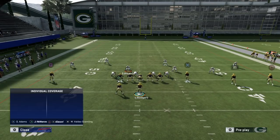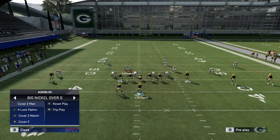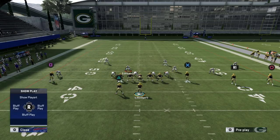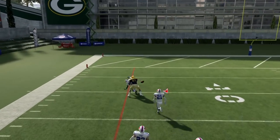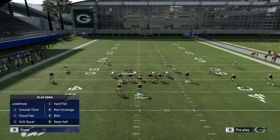One thing to note about running press man on the weak side: you don't need to worry about unbumpable routes. The solo-side wide receiver in trips is always on the line of scrimmage, so unbumpable routes don't work as well there. Even with a less-than-great corner, he can run stride for stride, so you're not exposed deep.